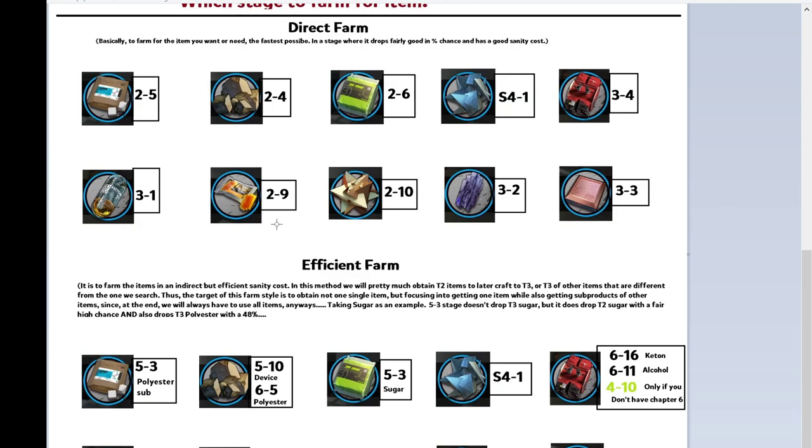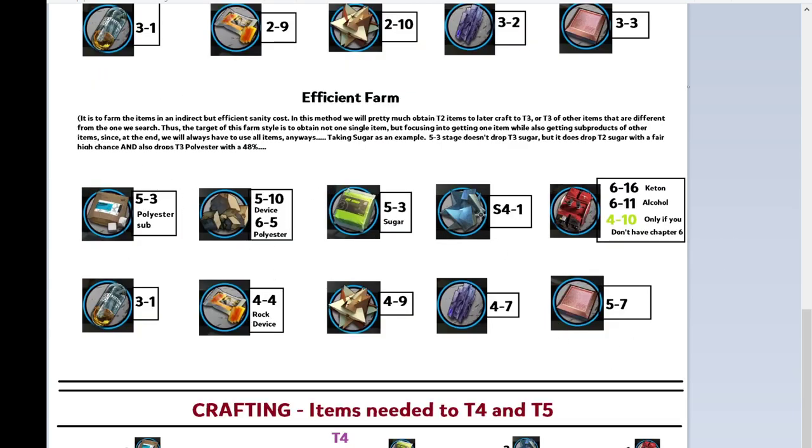But direct farming is not so efficient regarding sanity. Why? Because there are other stages that are more efficient — except for a few exceptions. These stages will not only give you the item you're searching for, but will usually give you other items as well. For example, when I farm here for polyester, I will also get tier 2 Salar that I can transform into tier 3 later. That is why efficient farming is important — because you are using your sanity better. There is actually a lot of mathematics behind this, and some people have created resources where you can see the drop rates of each item in each stage and compare them.